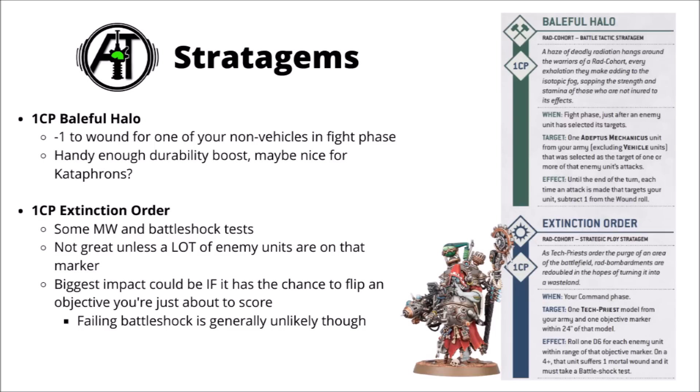For the detachment stratagems — for one command point there's Baleful Halo, a nice defensive boost with minus 1 to wound for one of your non-vehicle units in the fight phase. That seems quite good for Cataphron Servitors. For one CP, there's Extinction Order, where a Tech Priest targets an objective and on a 4+ each nearby enemy unit takes a mortal wound and must take a Battleshock test. In general this one is really quite weak — you'd need the 4+ roll and then actually have them fail the Battleshock test too, which odds are they'll pass. Can't see this being used very often.